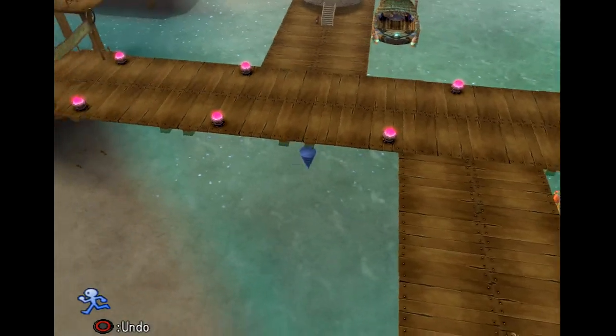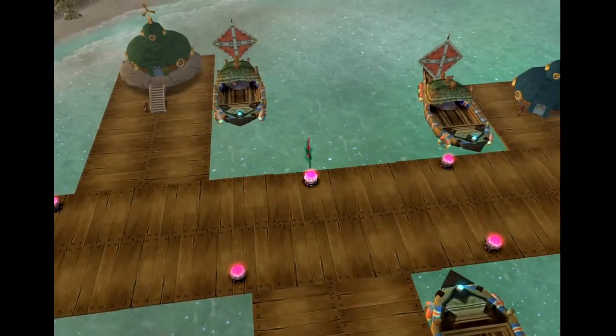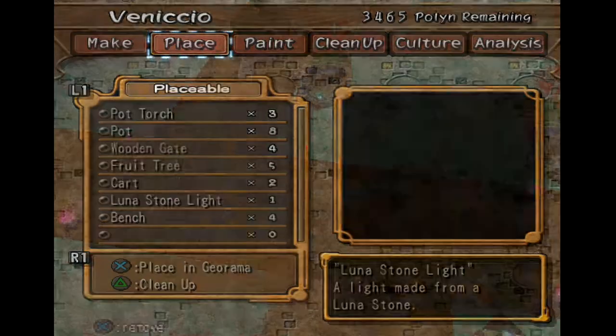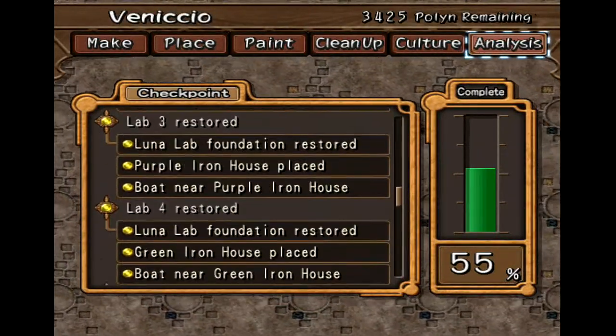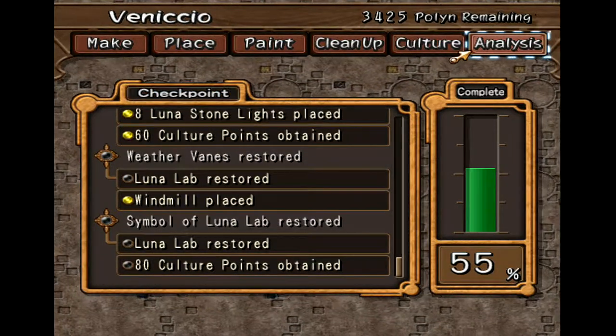Although — what if I put this one opposite this one exactly? There we go. So what else have we got left to do? I'll put little boats down. It's just the culture points now then, and that's what I've got all this stuff here for.